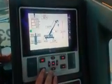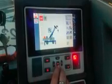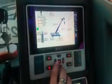Your free swing button is right there — hit that while you're cabling up and it gives you free swing again. If you want to change anything, go into the menu here and it comes up. You've got to go back to the question mark and then you can change whatever you want.